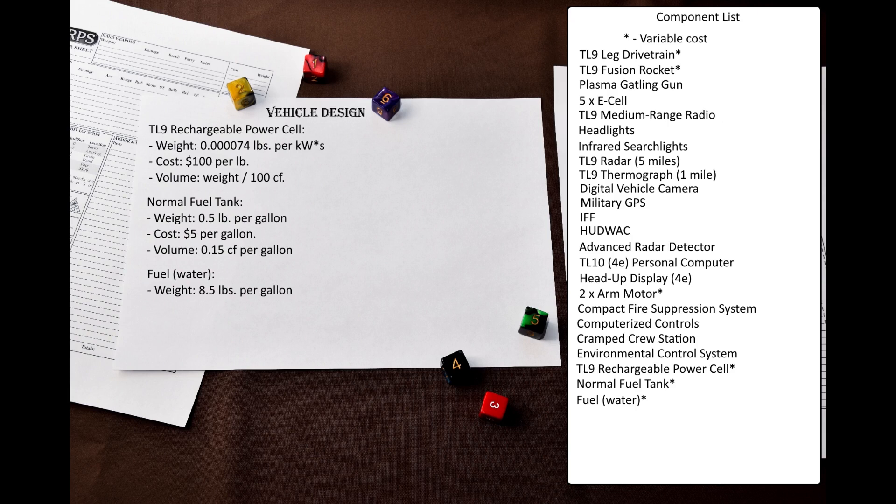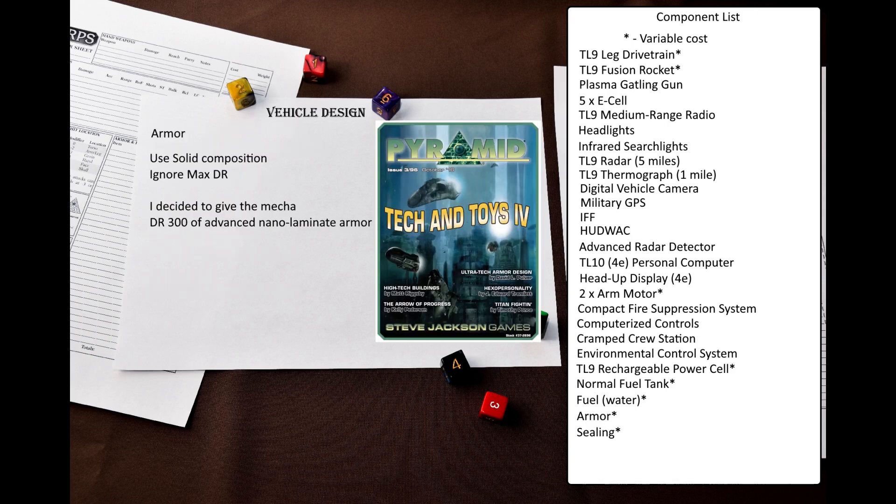The components have been chosen. Now comes one of the most important parts: I have to create an Excel spreadsheet to calculate power consumption, power generation, mass, volume, and surface area. I will not talk about it in great detail, because it's mostly just inputting numbers and simple formulas — though you will probably have to create a separate spreadsheet for every vehicle. After that, the only component left is armor. Pyramid 396 has an ultra-tech armor design article that applies to vehicles as well, so I will use the pyramid system rather than the armor rules from GURPS Vehicles. I will use solid composition with advanced nano-laminate armor, ignoring the maximum DR limitation since it is vehicular armor, and give the mecha DR 300.